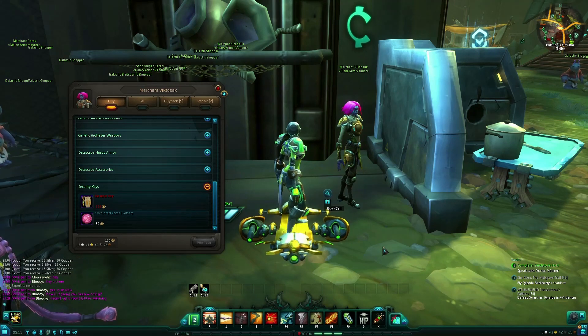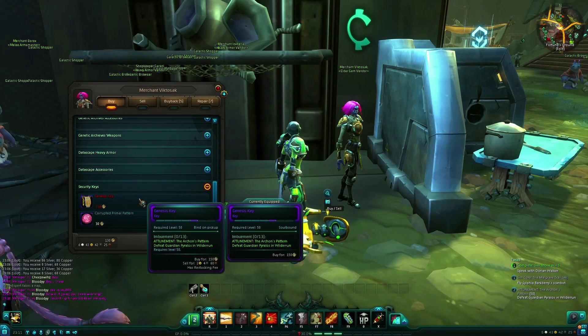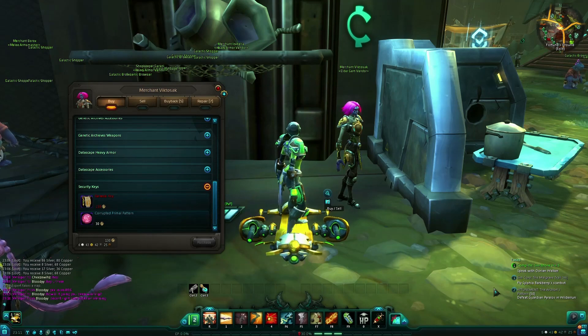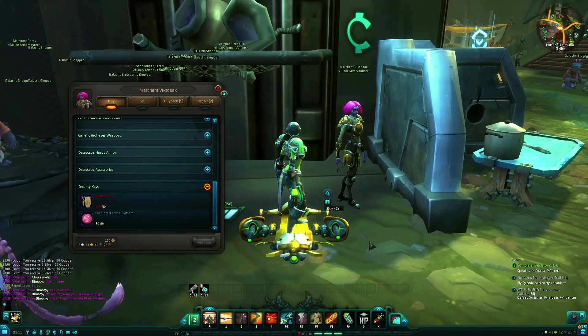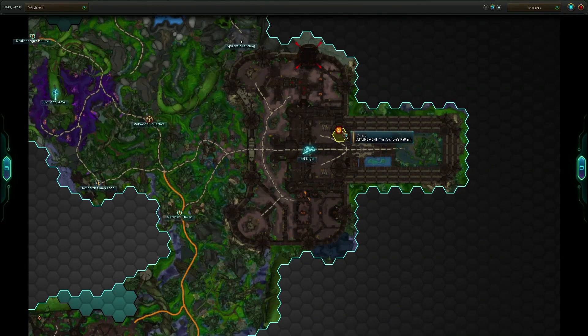Once you've obtained the necessary Elder Gems and you buy the item, you'll be instructed to kill Pyralos, who is a really easy fight once you understand a couple basic mechanics, and it's there to kind of just teach you to avoid red things. He's located in Wild Run in the upper northeast corner called Kel Ugar.